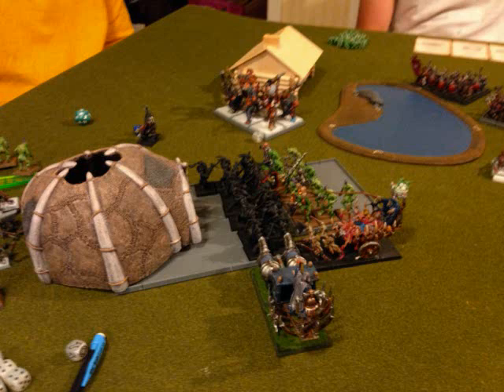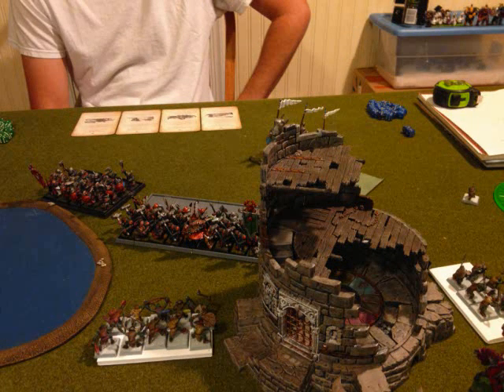We go into my turn five. I charge everything into the Gore unit — kind of a waste since they've already lost their banner and have no Fortitude, but I think I've held back too long and I'm not going to break him on Fortitude, so I'm trying to claim as many points as possible. I throw both Chariots for impact hits plus the Plague Bearers in there. I'm spinning around the Maneaters to shoot at his Great Bray Shaman. I've got basically one last shot to get Purple Sun off.